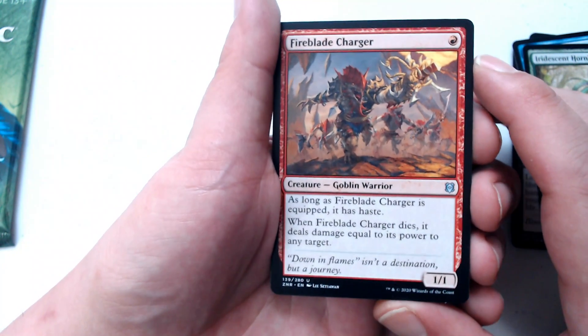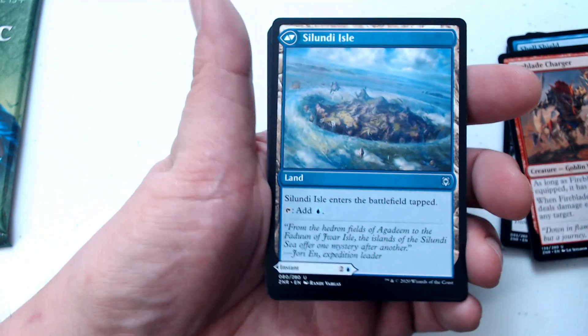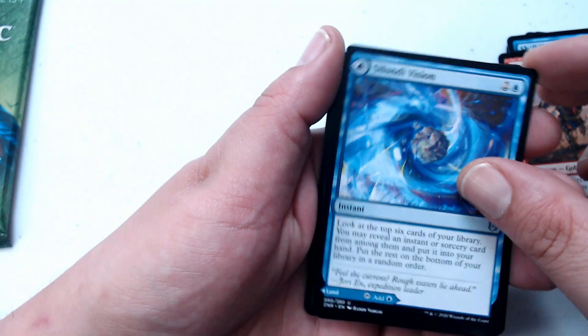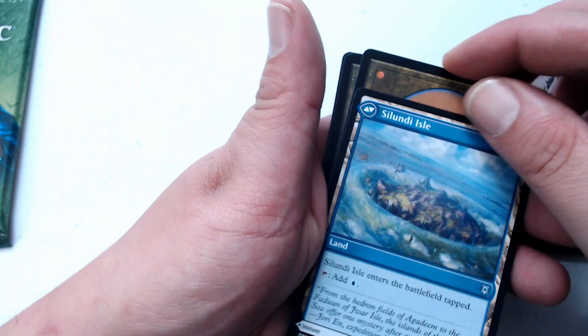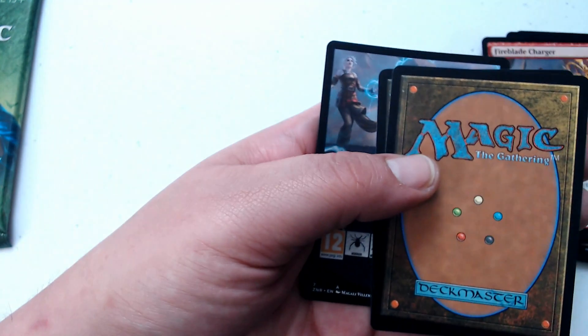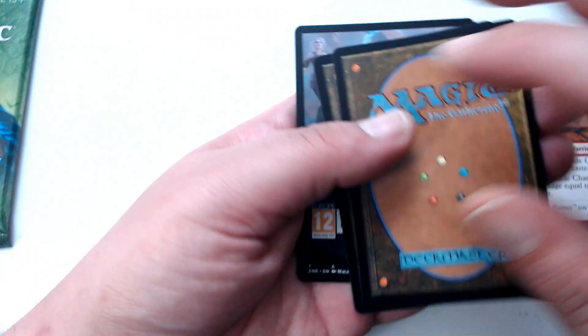A Fireblade Charger, one red drop for a 1-1 Goblin Warrior. We got flip cards — we got Salundi Vision. That's the instant side, and you can flip it for a tapped island essentially. You want to look at it? You reached out for it, like you want to have some of that.